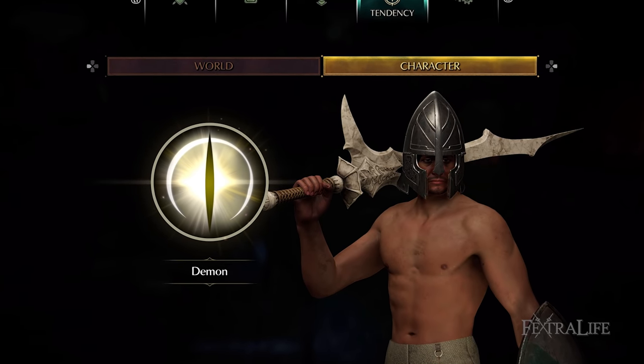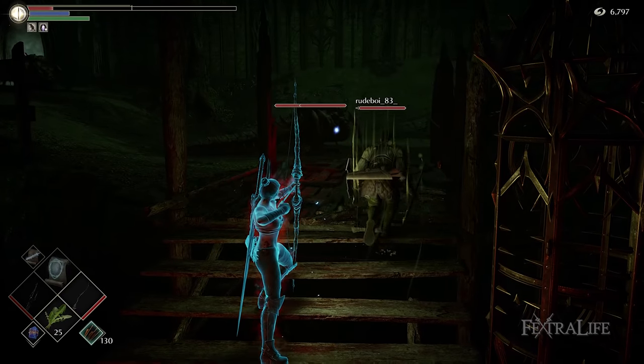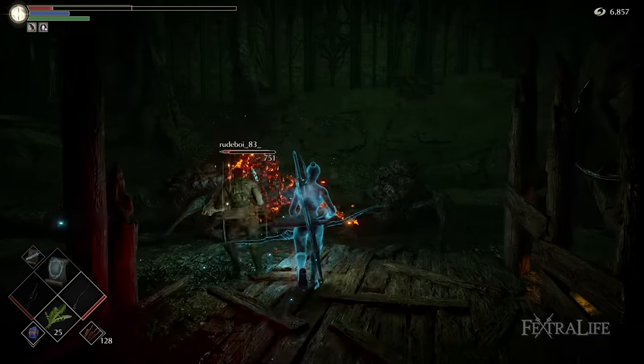The next thing to do is increase your character tendency to white. The reason to do this is it will increase your damage by 20% when in soul form and when summoned as a blue phantom. You need all the help you can get damage-wise early on in the game before you've acquired the Morion Blade, and this is an easy way to do it.